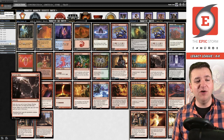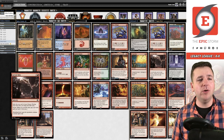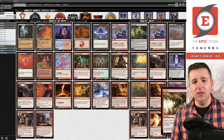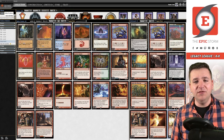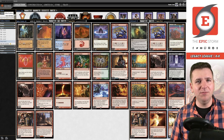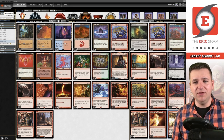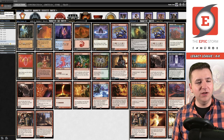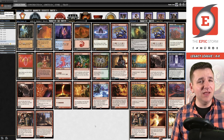We'll do the classic Ruby Storm thing today. It gets to play Galvanic Relay — the red Necro we play in the Epic Storm — which is pretty sweet. Looking over this decklist it looks very stock. The one sideboard card I strongly disagree with is Bane Fire. The idea is you play Wish or Burning Wish, get Grapeshot, then get Bane Fire as a win condition that plays around Meddling Mage. I think it's a little too cute — I'd personally rather just play a fourth copy of Leyline of the Void or more copies of Defense Grid.